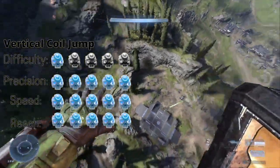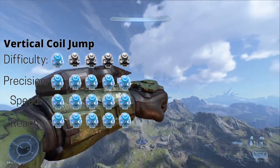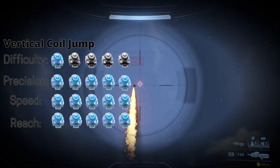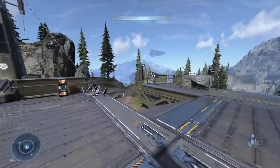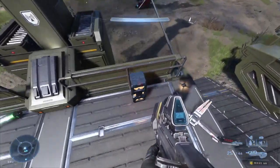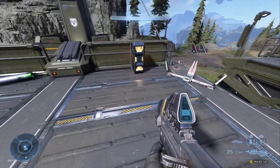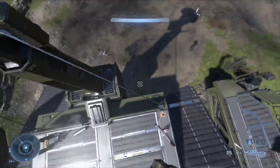First up, the fusion coil jump. It allows you to go vertically really far and fast, and only requires an upright fusion coil to do. Just find an upright fusion coil, jump above it, and grapple as soon as you go directly above. It will send you really high up, and is good for getting to high places quickly.